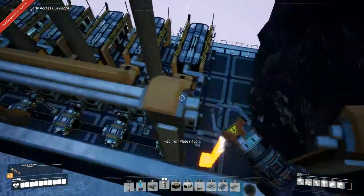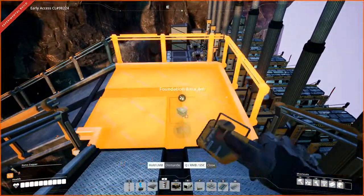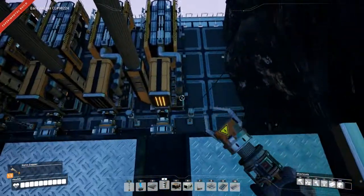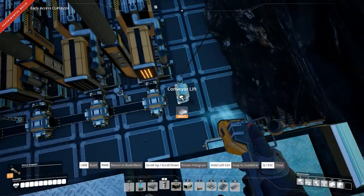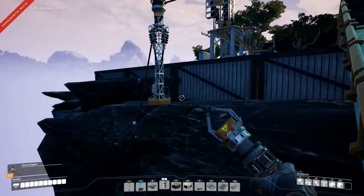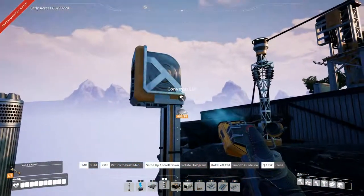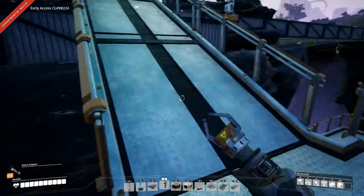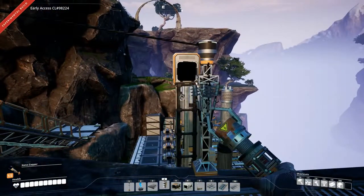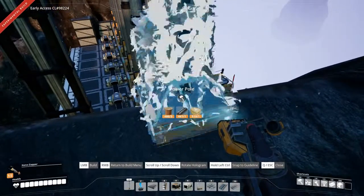It's also way too high. What we could do is come out here and maybe place it. Nope. What we need to do is remove that and place a crossing. Then we can stand here on the edge. It actually needs to come from the top and down, I guess. Let's try this because it's easier to do it this way. Get it up there.